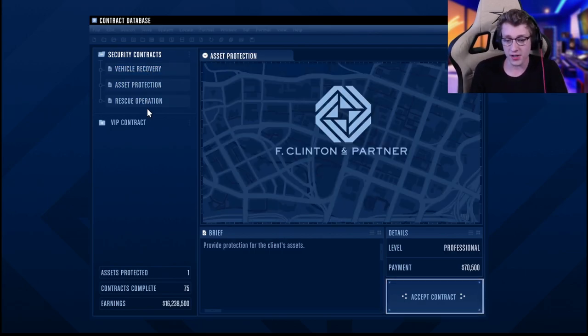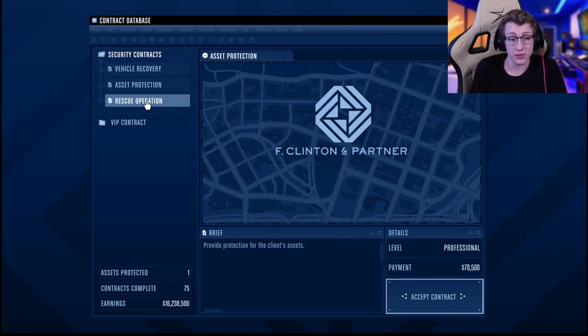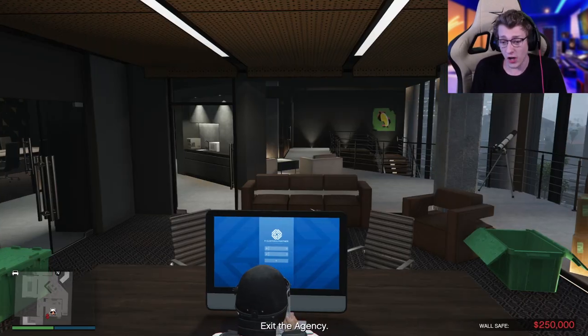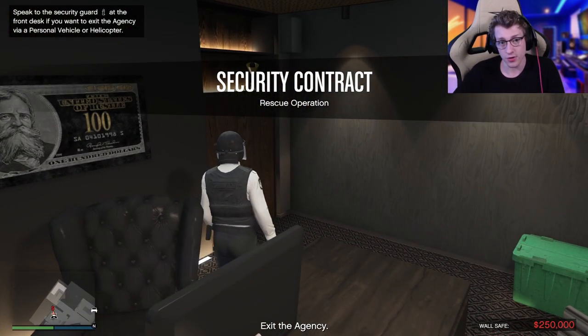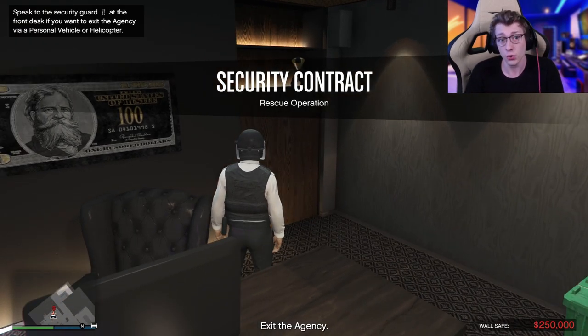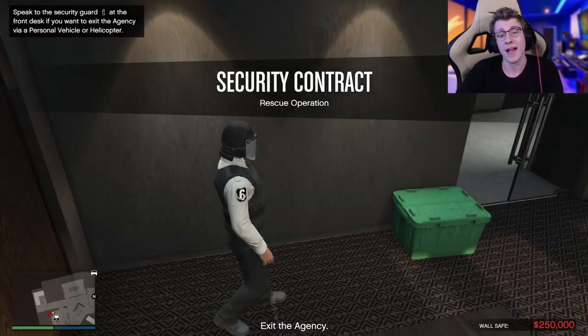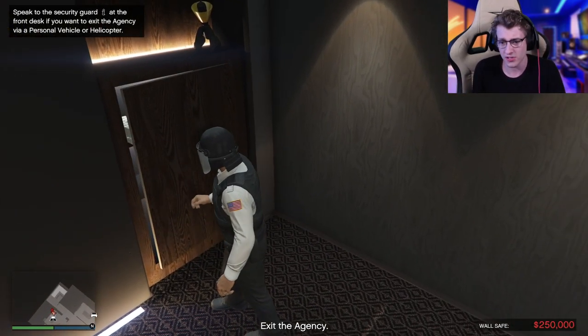As we can see, all of these contracts are going to pay over $100,000. The only one that isn't is paying $70,000. So for example, let's do Rescue Operation. This is going to pay us $103,000. And the great thing about completing these security contracts is if you have not already completed $200,000 in your agency, you're going to actually be making more and more passive income each time you complete. I think it's every $500,000 you get $500,000 or something like that.